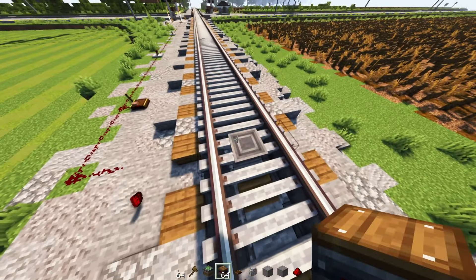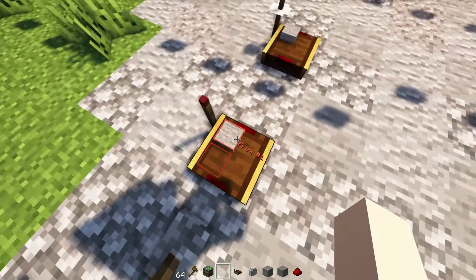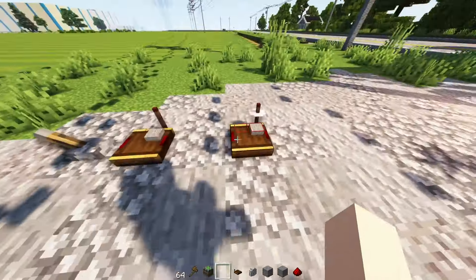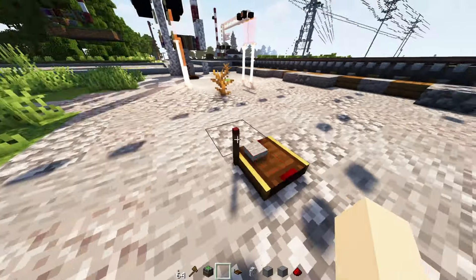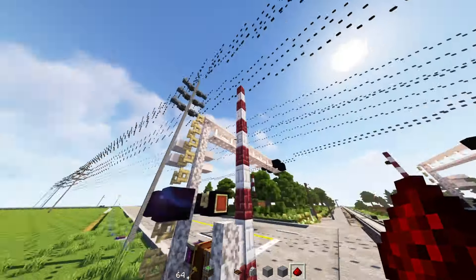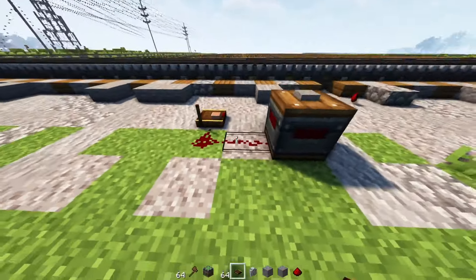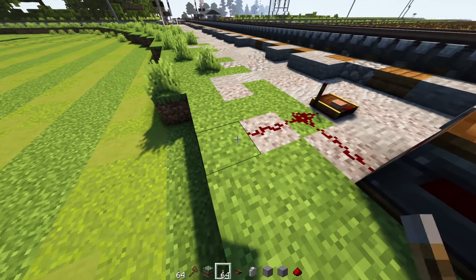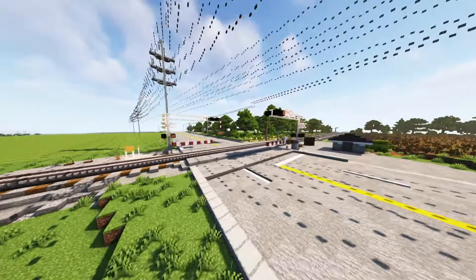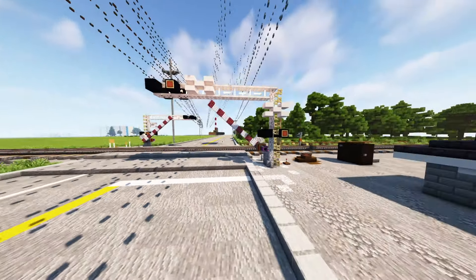So I plan to have an observer right here, and then this could signal wirelessly. Basically inside here is a frequency — so this block is going to be the same type. To make it a receiver, you just crouch and right click, and then you get this white disc on top. So I have these set as receivers, and they should go down when the train comes. Let's just do a test for demonstration purposes. Pull the lever — they should both go down. Yeah, it's working good so far. We got the functioning railroad crossing, and then there it goes back up.